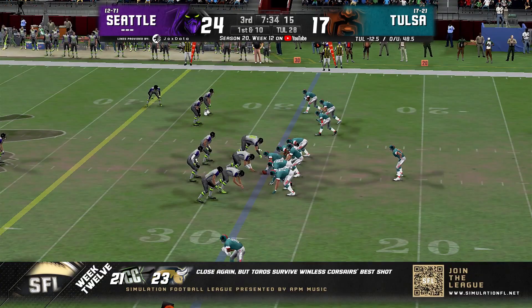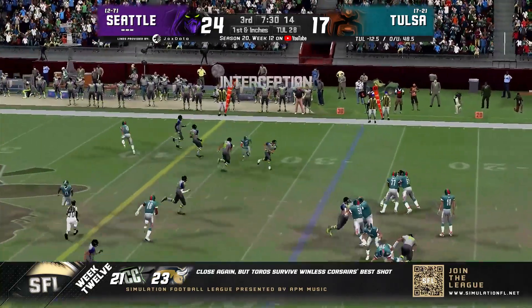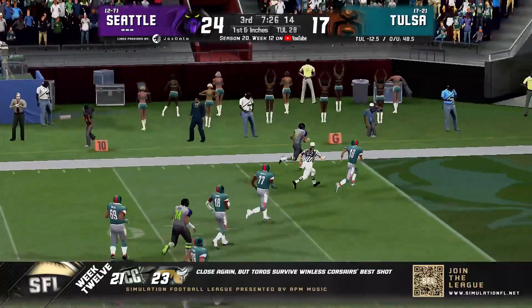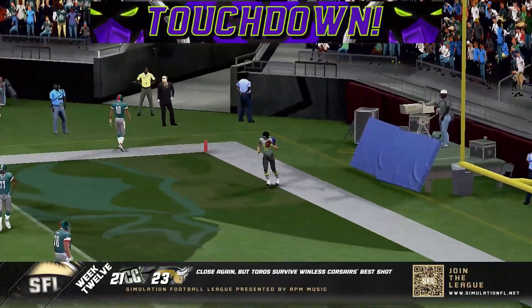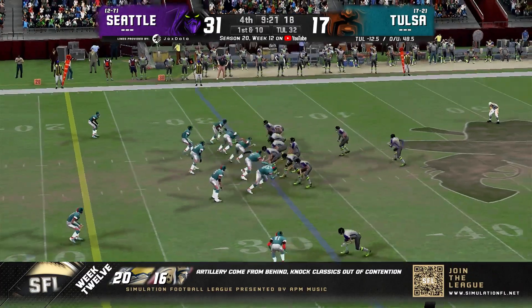They had the pick six, and then the other interception didn't really go their way. Q to throw right side — it's another interception, and this is big, big trouble. It's another pick six for Seattle. They really need to capitalize on one of these opportunities inside Tulsa's half.